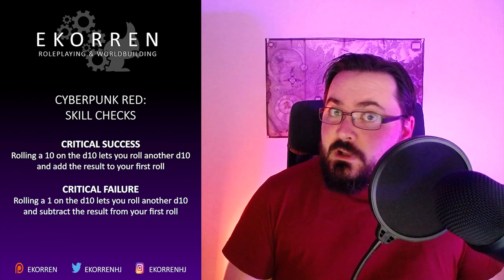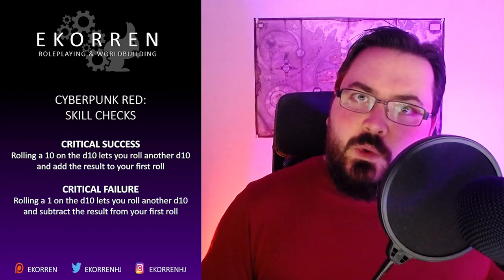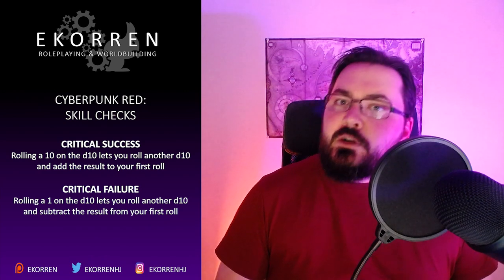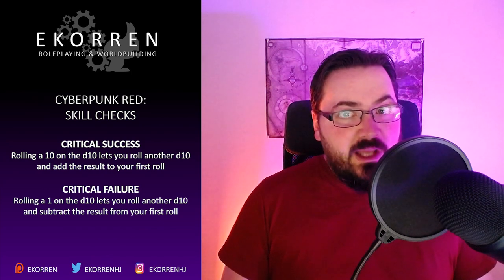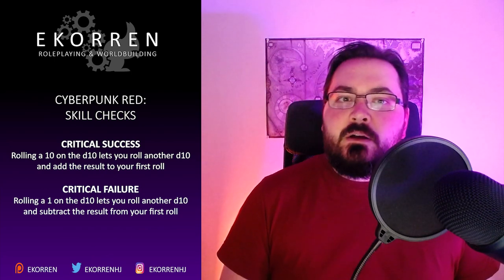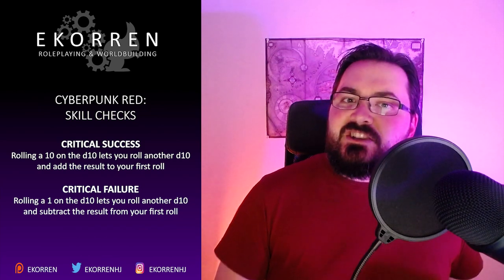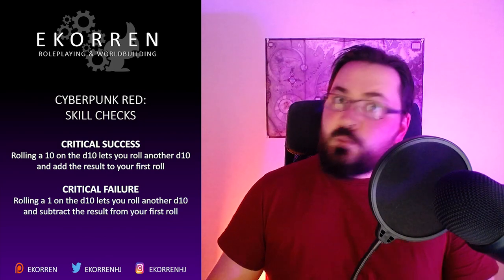When making a skill check, rolling a 10 on the d10 means that you've scored a critical success. This lets you roll another d10 and add the result to your first roll. In other words, the highest possible outcome of a roll can be 20 — rolling 10 twice — added to your skill base. If you roll a 1 on a d10, you've scored a critical failure. Now you must roll another d10 and subtract that roll from the first one, meaning that the worst possible outcome of a roll is minus 9, rolling 1 followed by a 10. A critical success or failure doesn't mean that you automatically succeed or fail at a skill check; it only provides a better opportunity for success or a risk for a more substantial failure.